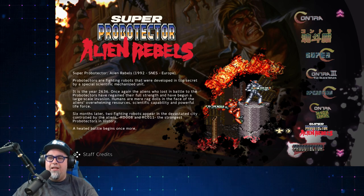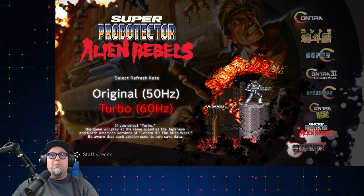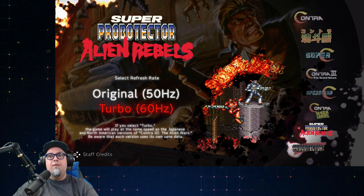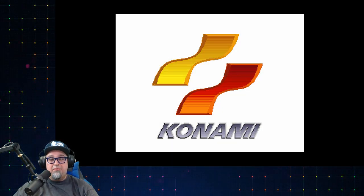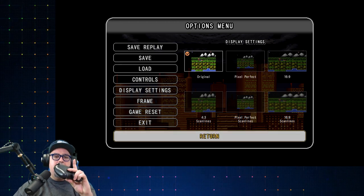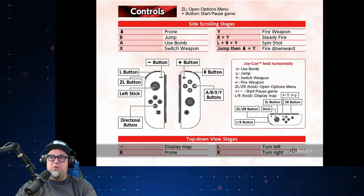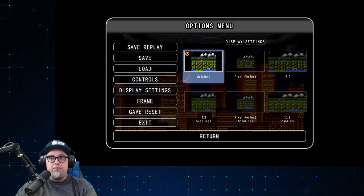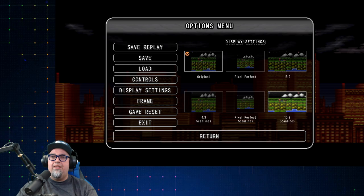Let's jump into Super Probotector Alien Rebels. Start game, and you get the option: original 50 hertz or turbo 60 hertz? If you select turbo, the game will play at the same speed as the Japanese and North American versions — be aware each version uses its own save data. I'm going turbo. Hit the ZL button to bring up options: save your replay, save state, load state, pull up the controls. Display settings — original, pixel perfect, or you can stretch it out. We got scan lines, pixel perfect scan lines, and 16x9 scan lines.